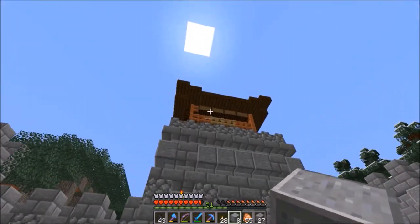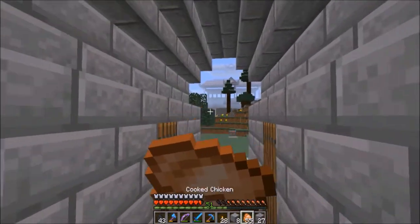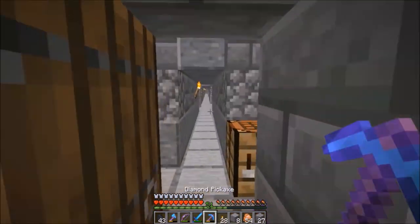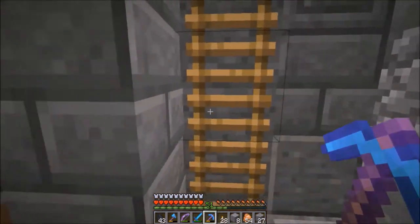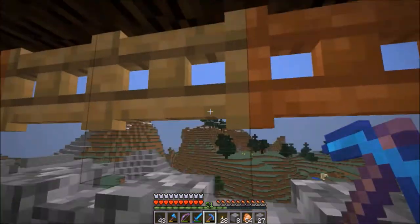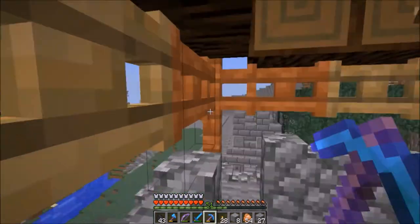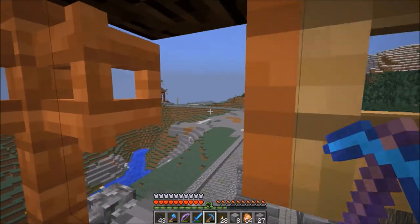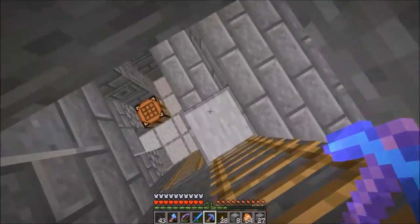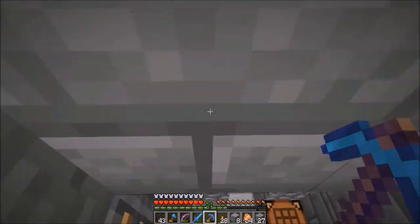This is the entrance with the little hut that marks it — almost like a watchtower. I really like how it turns out, though I think it would look better if it were bigger. You can go up here to oversee the area and spot any trespassers, incoming people, zombies, mobs, or friends. There's surprisingly good lighting here — I don't really know where the light comes from, even before I put the torches down.